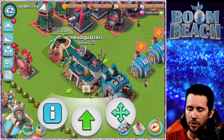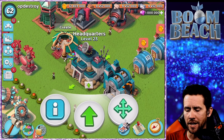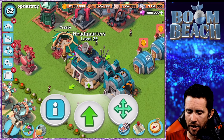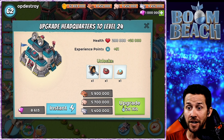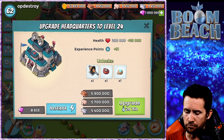We are at HQ 23 now, but you can see there is a little arrow up meaning we can upgrade it. We are gonna jump into HQ 24. Let's take a look at what you get when you unlock 24 - there's the new HQ, looking pretty snazzy.